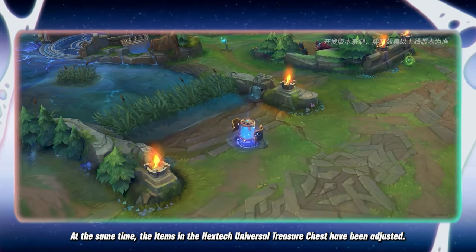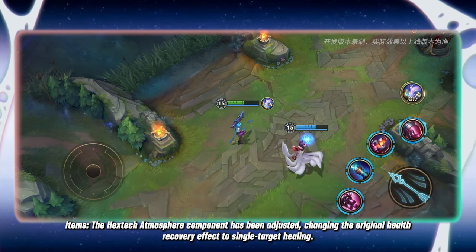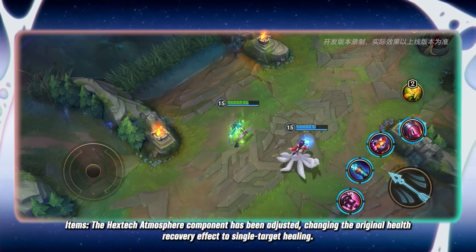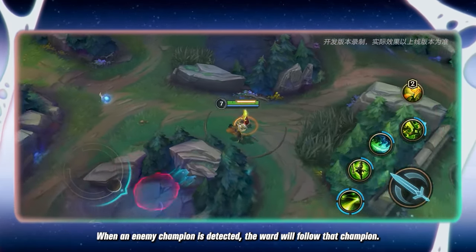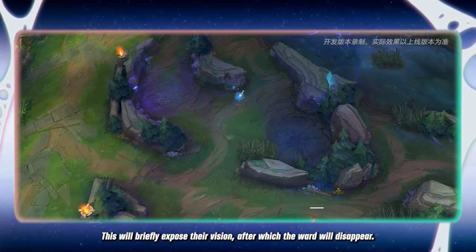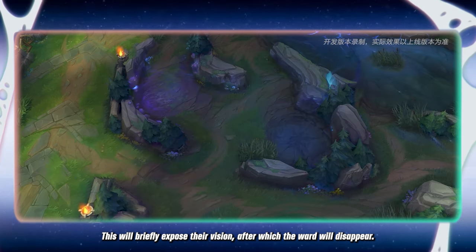At the same time, the items in the Hextech Universal Treasure Chest have been adjusted. The Hextech Atmosphere component has been adjusted, changing the original health recovery effect to single target healing. A new jungle item has been added which generates a ward upon use. When an enemy champion is detected, the ward will follow that champion, briefly exposing their vision, after which the ward will disappear.